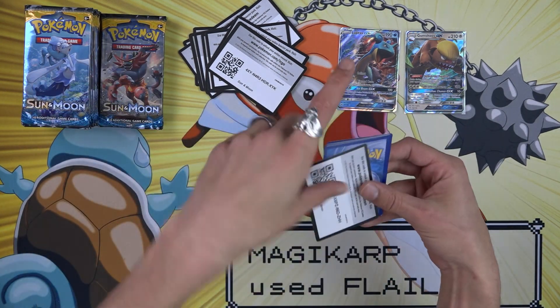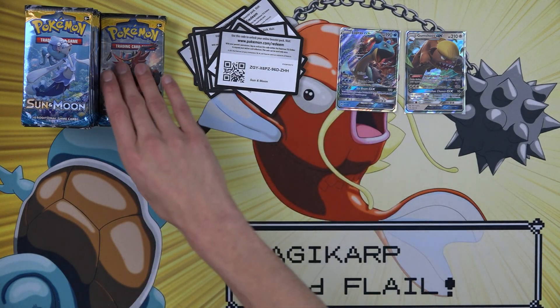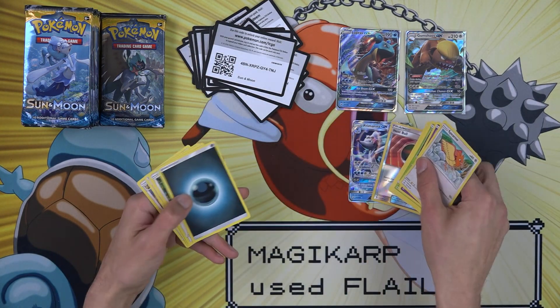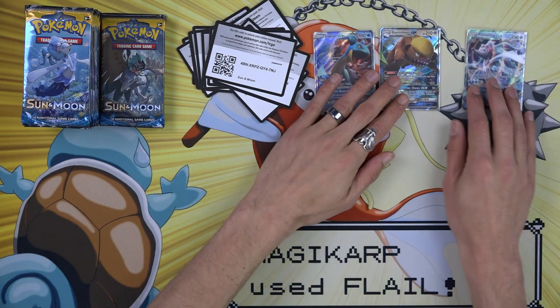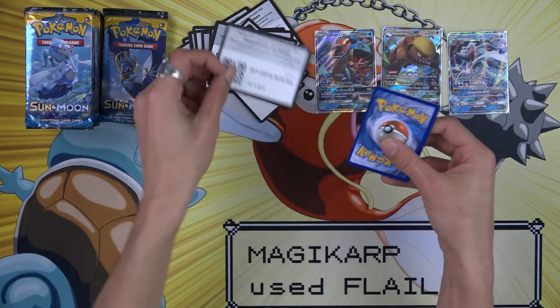That would be — whoo — probably several years in the making. So for now let's just start with one of every English Pokemon box that we can find and go from there. Primarina GX — finally this box is starting to produce stuff! You can't come out swinging with the first box being terrible.